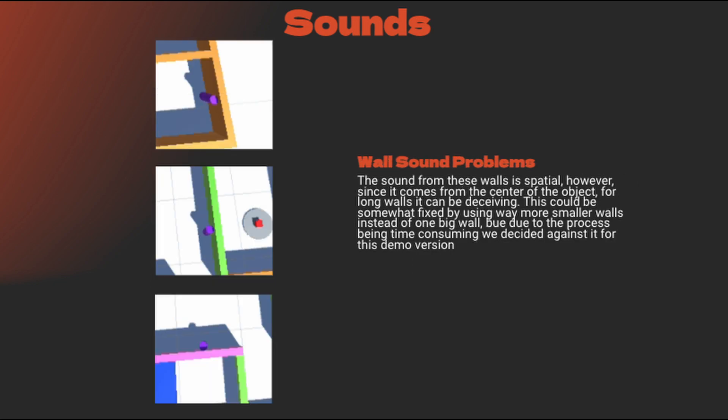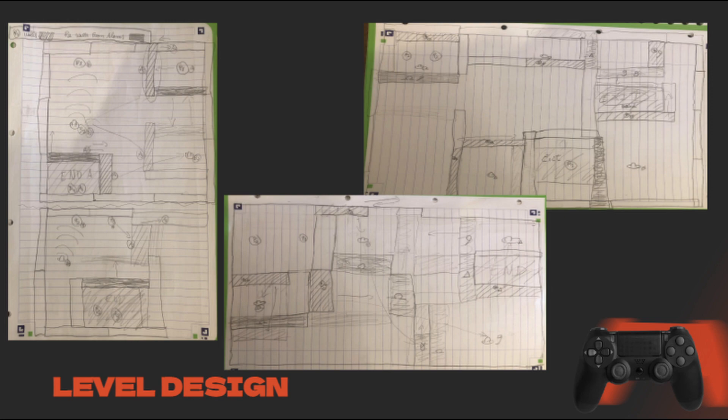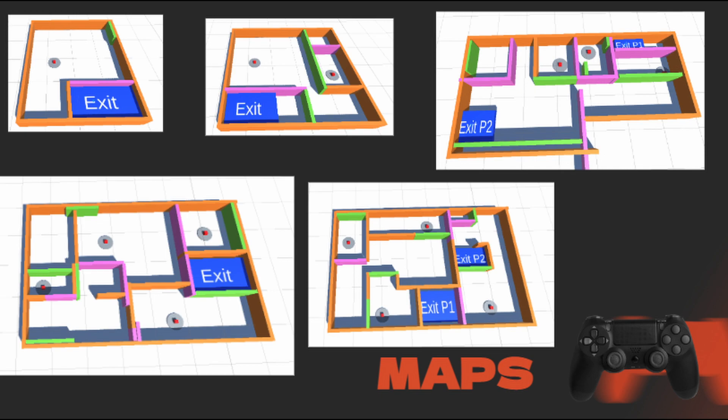The main issue with walls was that the sound is directional, but since the sound comes from the middle of the walls on long walls, it doesn't always look or sound well. Levels were heavily simplified — they were all designed on paper, but some of them actually ended up being designed in Unity itself. And these are the final maps.